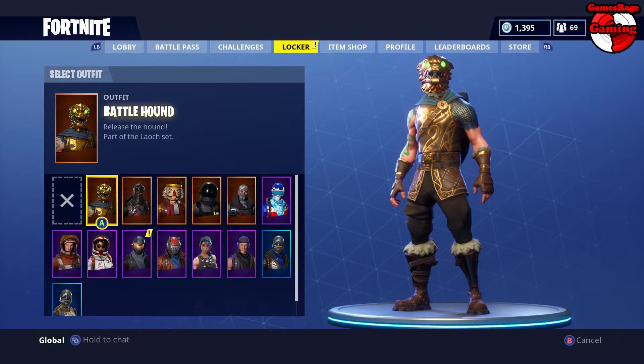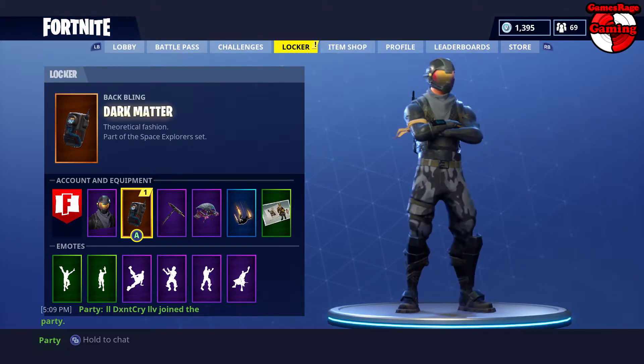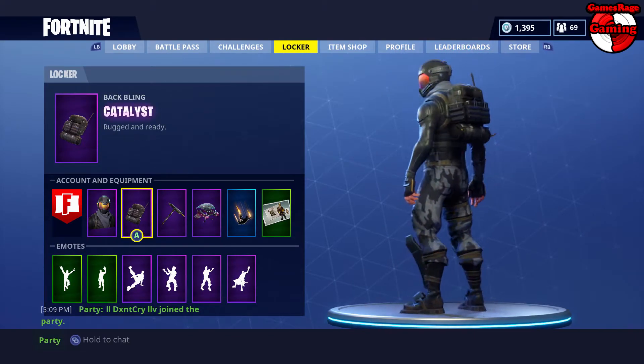I'm just going to head over to my locker now, which is where you can change your appearance. This is the brand new outfit — the Rogue Agent. You also get a backpack when you buy the Go Rogue pack, which is the Catalyst backpack.